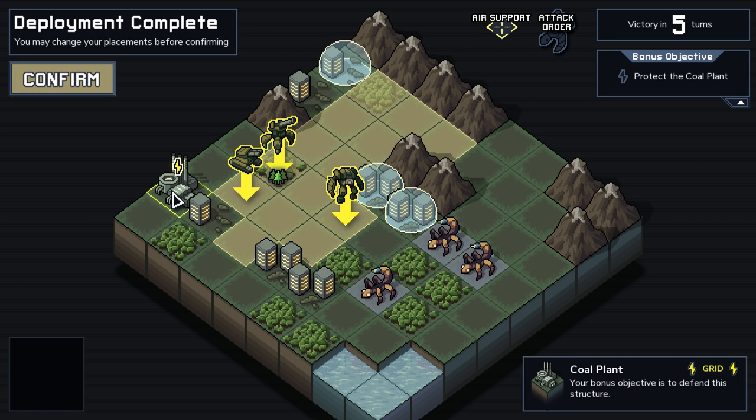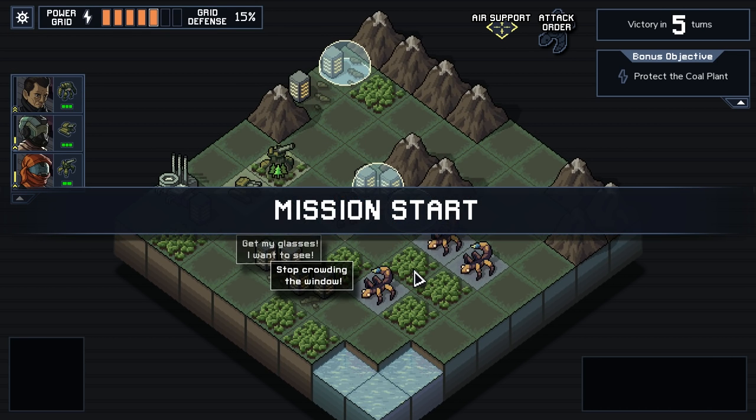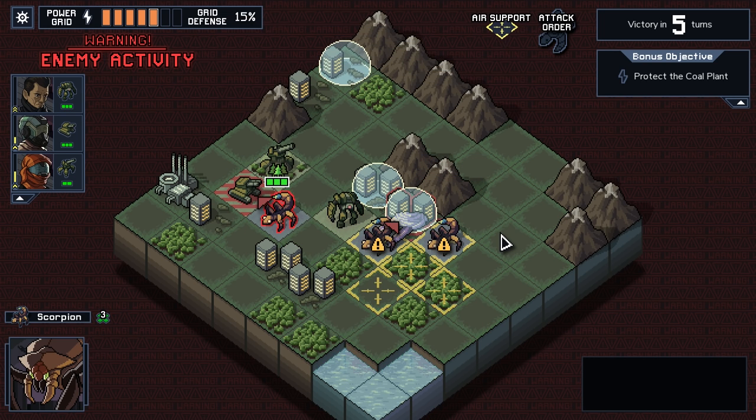So we have to protect this coal plant to get the extra power. But keep in mind, if we lose any of those towers, then we lose power. So we have to save all of those and this to see an increase. Prioritize protecting the city — mechs can be repaired, buildings can't.